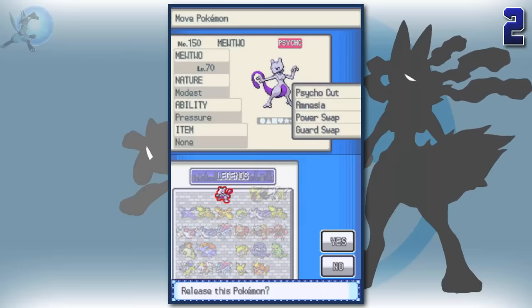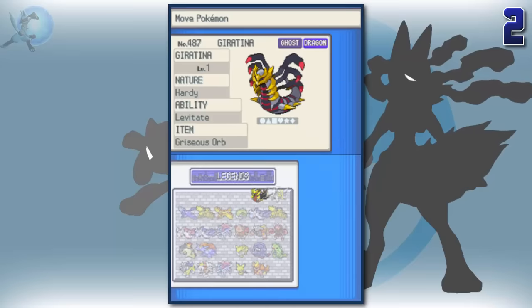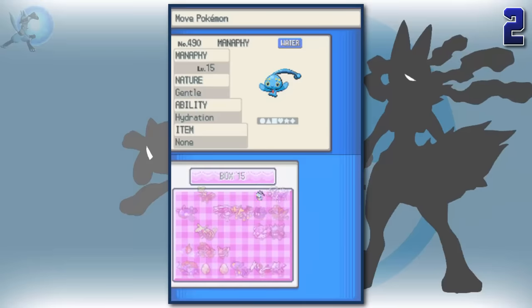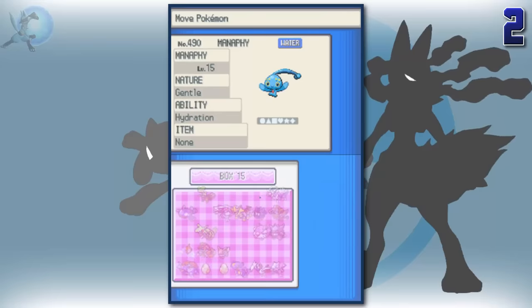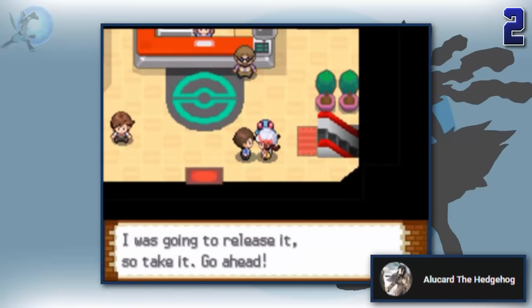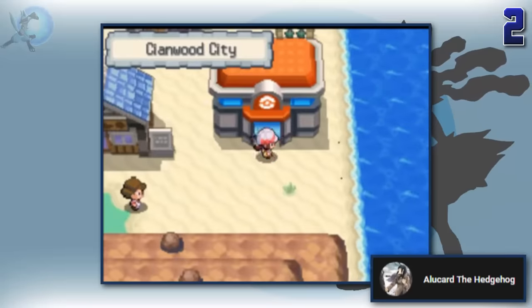Pokemon has done a pretty good job to make sure that players can't get softlocked anywhere in the game. For example, if the player is in an area that can only be left via surfing or flying, the game will make sure the player isn't able to release every Pokemon they have that can learn an HM needed to leave. In an extreme case where the player doesn't have any Pokemon that can learn Surf, in HeartGold and SoulSilver, if the player is stuck in Cianwood City, there's an NPC that'll give the player a Tentacool for them to teach Surf to. And the best part is the Tentacool apparently has a chance to be shiny — another shiny hunt for any shiny hunters out there.